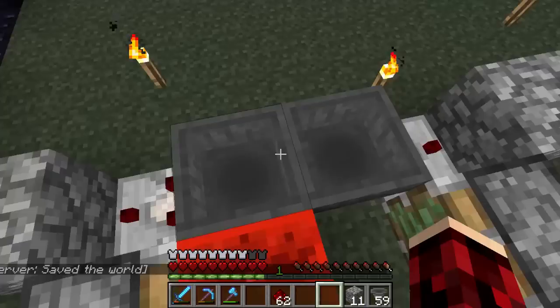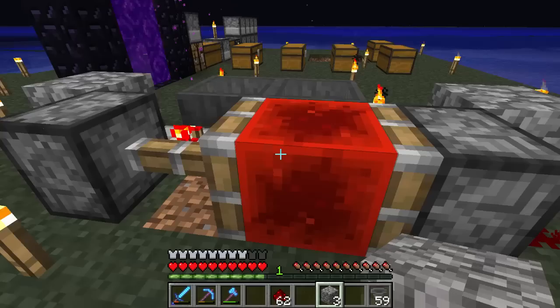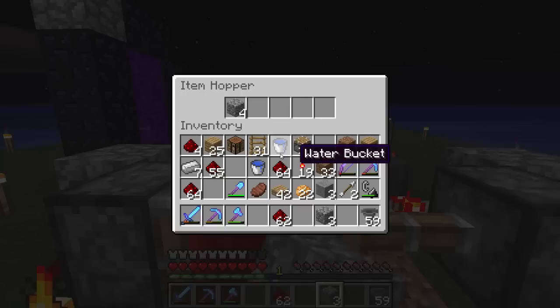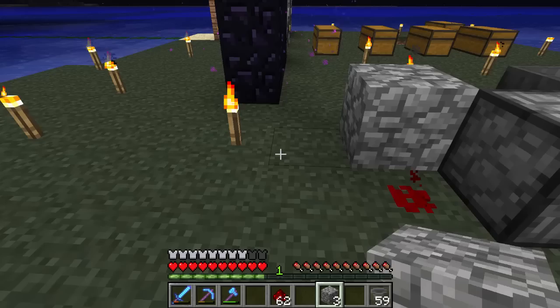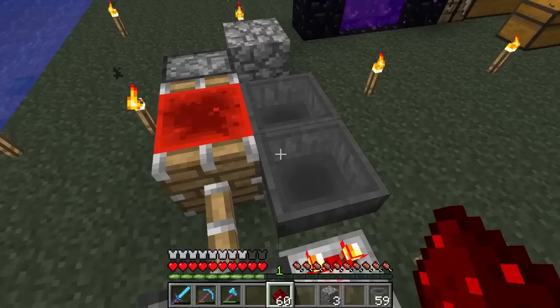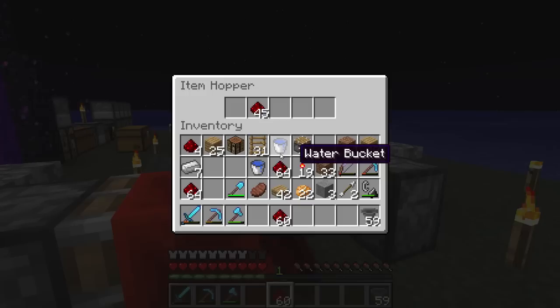That won't push stuff into this hopper while it's here, and when it switches this one will be disabled and this one will be able to flow stuff. So we now have a clock that we can change the timing on just by putting in different numbers of items. You can see every time one side runs out the signal goes off and it swaps to the other side. The more items you put in the slower it cycles.